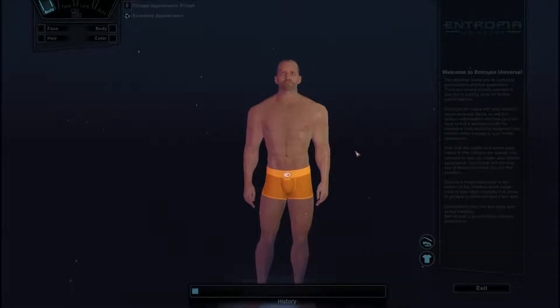This interface allows you to customize your avatar's physical appearance. There are several presets available to give you a starting point for further customization. Once you're happy with your avatar's appearance, this exits the customization interface. You will need to find a participant with the necessary body sculpting equipment and skills to make changes to your avatar. Oh, great. That's fucking fantastic. Cause there's only like six in the entire universe, and I don't even know if they play.